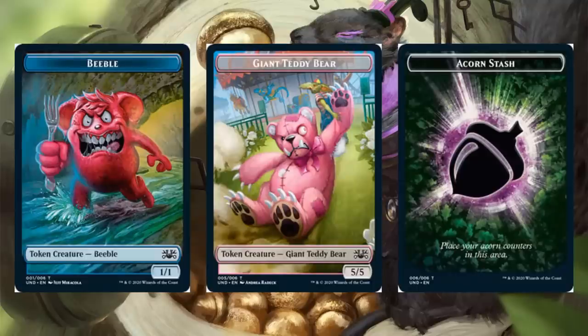Let's move on to the tokens. These are double-sided — you have Beeble, Giant Teddy Bear, and Acorn Stash.